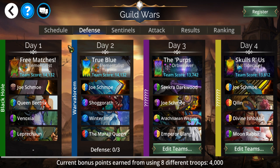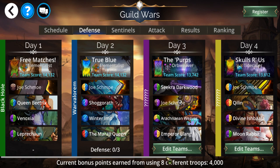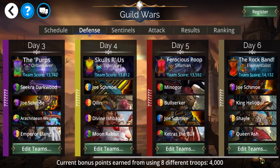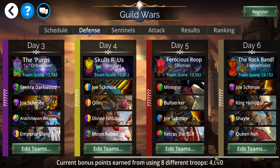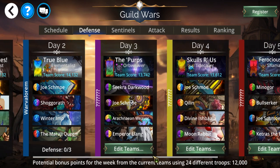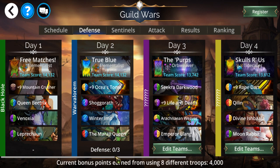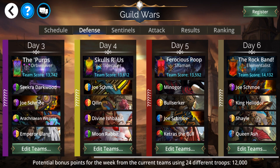It's all about the style points. To start with, as you can see down at the bottom, you're using 24 different troops when you set up your defense. Other players are going to be attacking these groups. As a side note, when it comes to PvP in this game, you're not actually taking on human opponents — you're just taking on the teams they built and the AI takes care of the rest. You want to use all unique troops for the entire week — no duplicates.